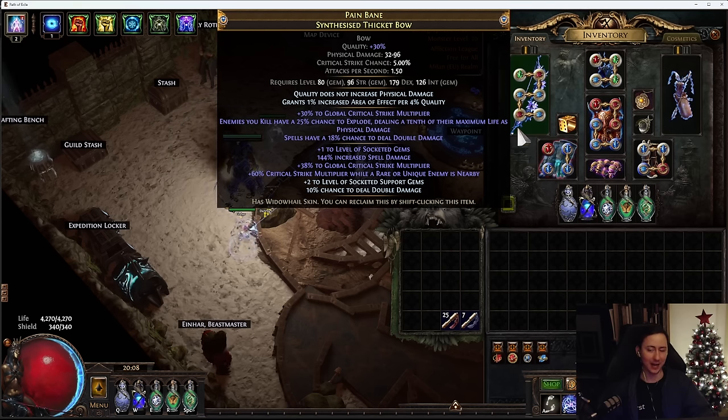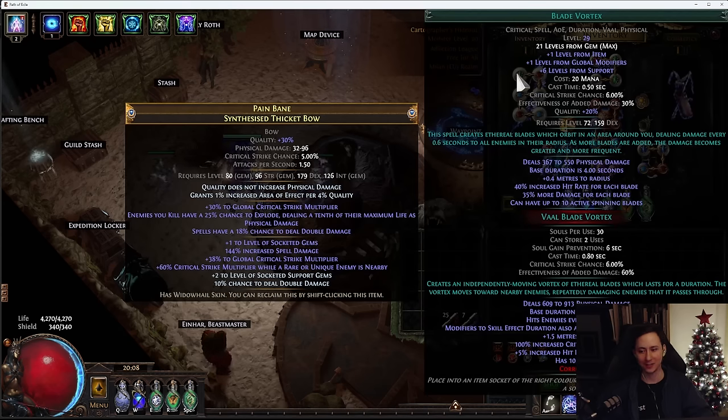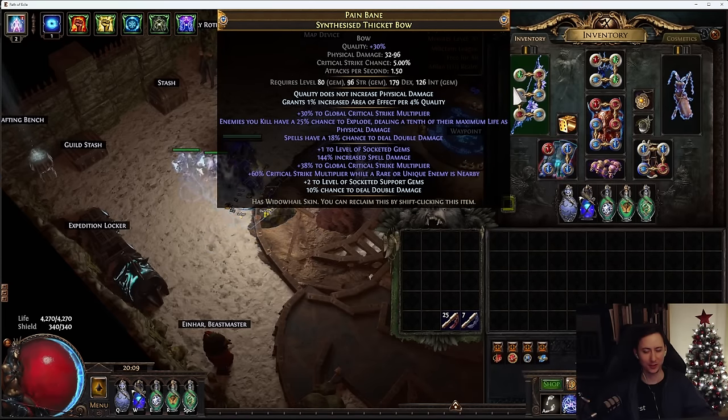I bought this base for 160 divines on week one - and you might think 160 divines is pretty cheap, especially for a three-implicit synthesized thicket bow. The thicket bow is good because it has a low attribute requirement, meaning that if you're a Blade Vortex character you're going to need enough dexterity to use your Blade Vortex.